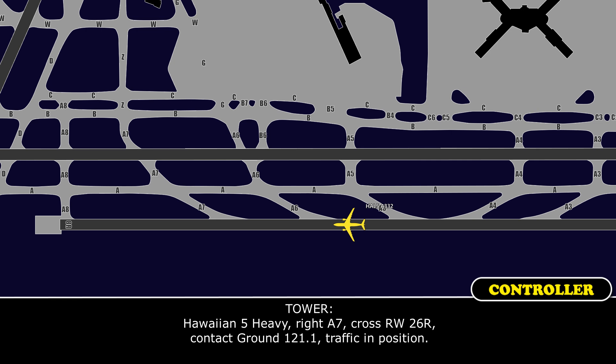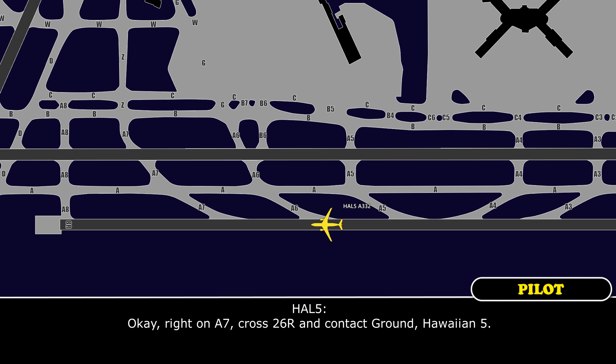Hawaiian 5 Heavy, right alpha 7, cross runway 26R, contact ground point 1, traffic in position. Right on alpha 7, cross 26R, and contact ground, Hawaiian 5.